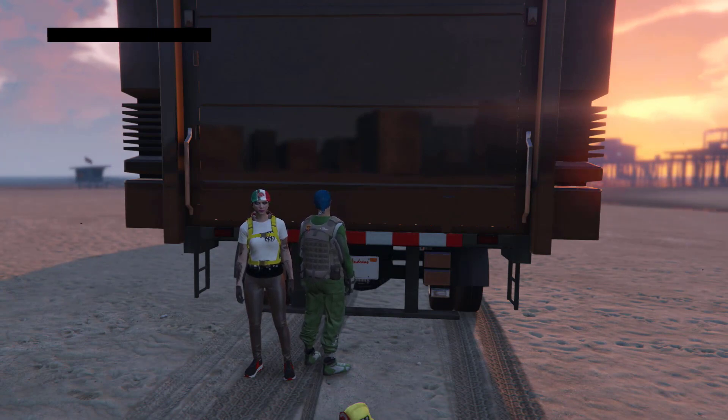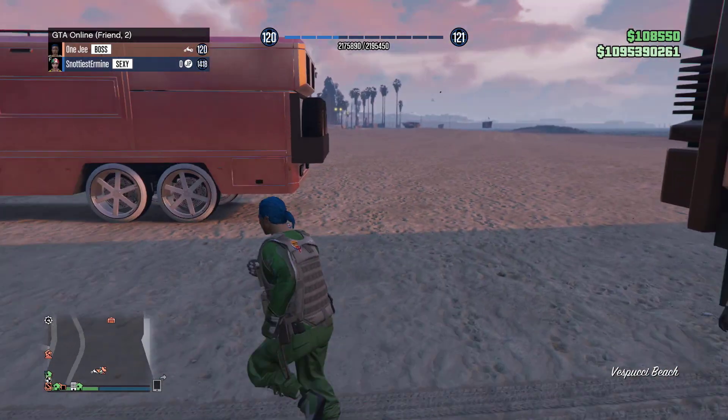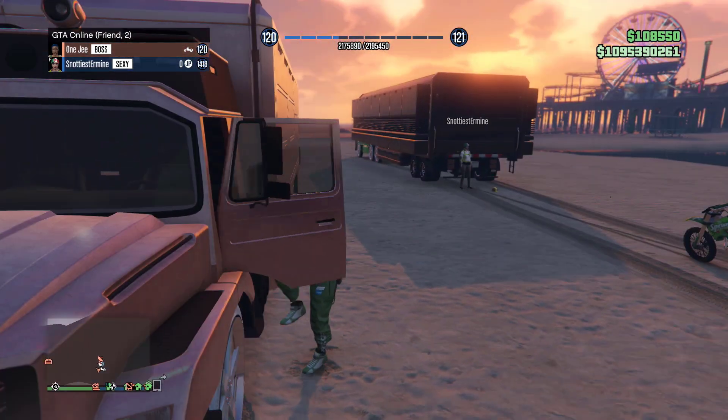Now press A or X to end your MOC. If you play Xbox press A, if you play PS press X. What's going to happen is you're going to be stuck on a black screen. Do the Franklin thing I showed you earlier — boom — back out and get on your friend's Terrorbyte and drive away. Your friend no longer needs to sit on Franklin mode.